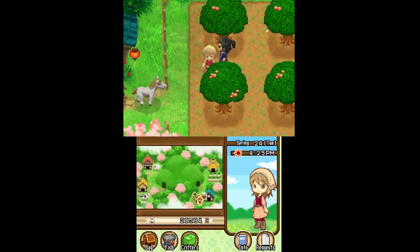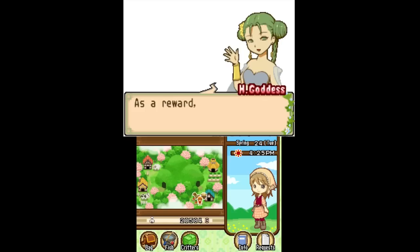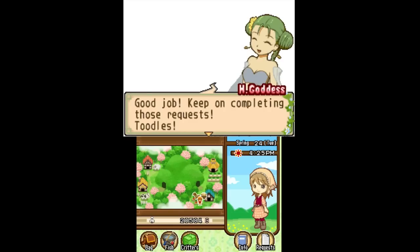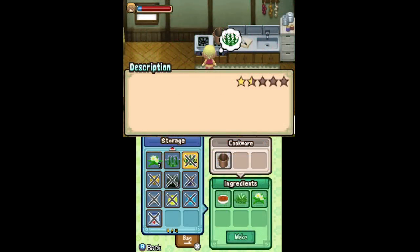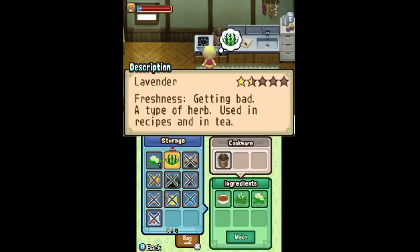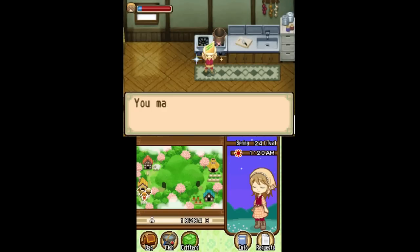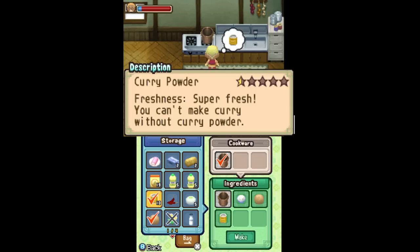I've upgraded my request level — not only can I accept more requests, I can accept a new type: Rank C. Rank C isn't much more difficult than Rank D, which is what we've been doing. It's not really until Rank B and A that the difficulty really amps up. I also noticed my lavender was going bad so I used it — all the ingredients for an herb salad, just combined with bread, makes an herb sandwich. And here's another curry recipe I hadn't done yet — this is just basic curry rice.